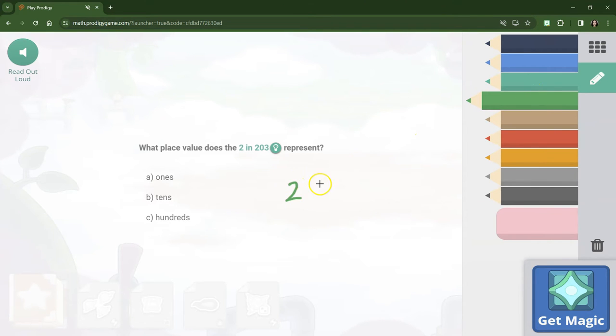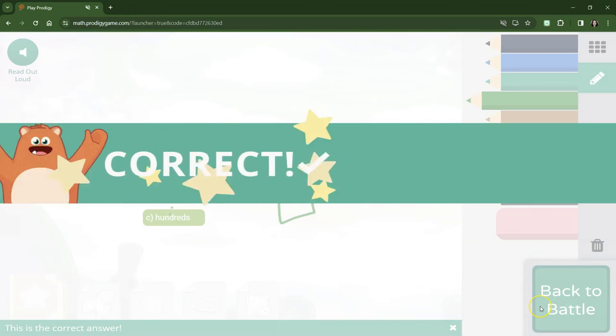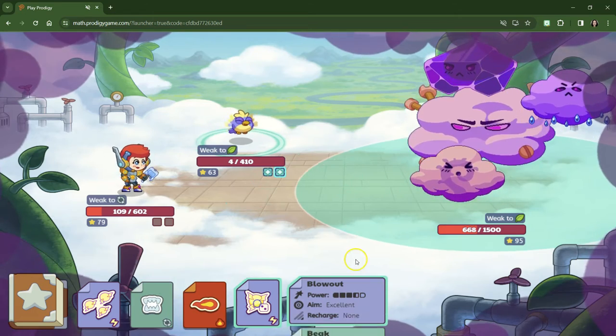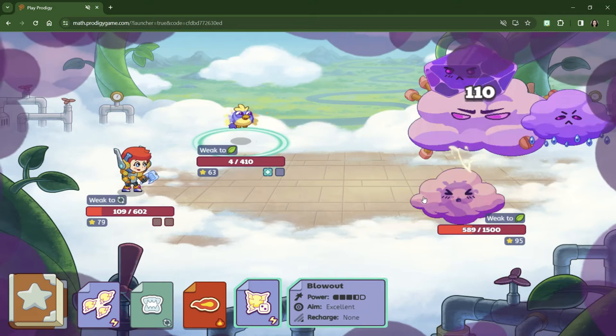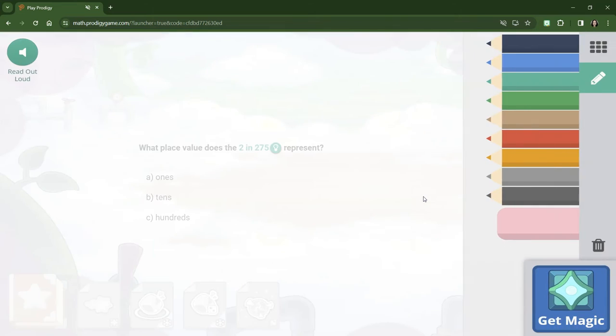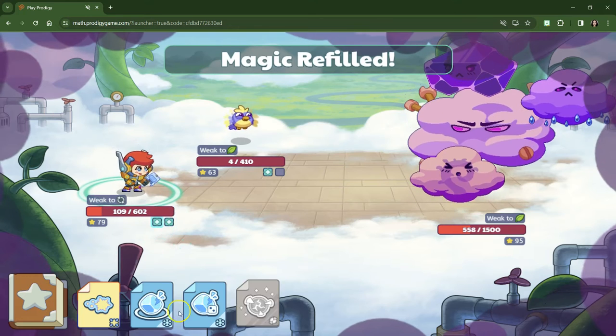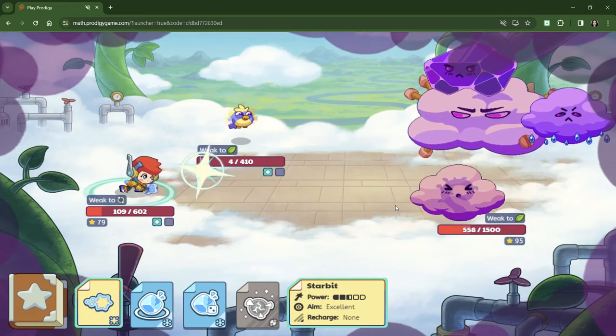What place value is the 2 in 203? The 2 is in the hundreds place. Pretend it's the letter H. All right, blowout — let's go for blowout. What does the 2 stand for in 275? Hundreds, tens, ones — the 2 stands for hundreds.